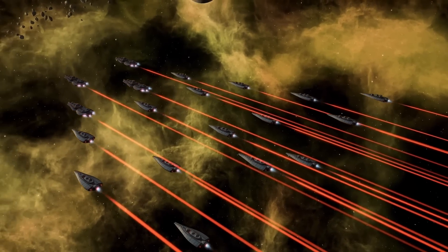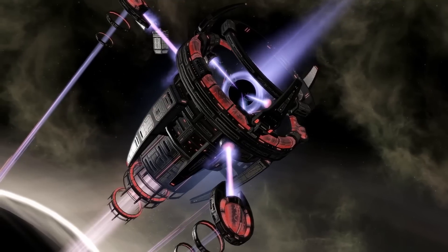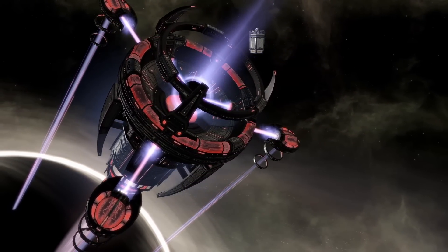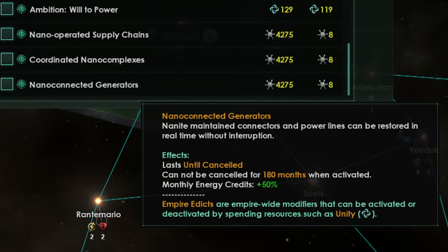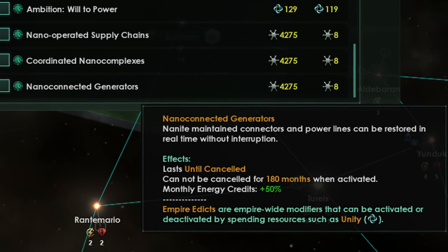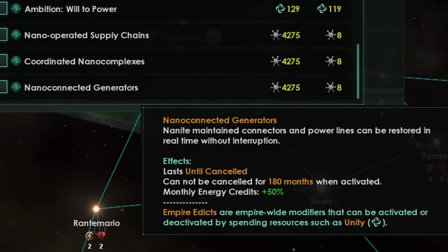The second edict is Coordinated Nanocomplexes, giving 25% monthly alloys — not just from jobs but your full monthly total, which is very powerful. However, if you're going full nanites you're building nanite ships which cost nanites, so you don't need many alloys. Again, better if you're using traditional ships. Last but not least, Nanoconnect Generators gives a whopping 50% monthly energy credits. As machines, pretty much everything has energy upkeep, so your empire is built around generating a lot of energy. Giving 50% monthly is insane. I would highly recommend getting enough nanites to activate this edict at the very least.